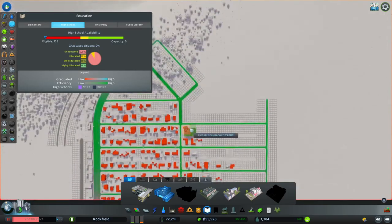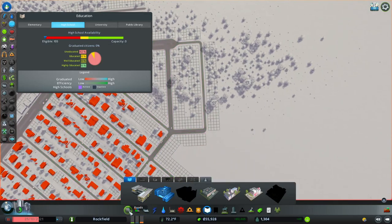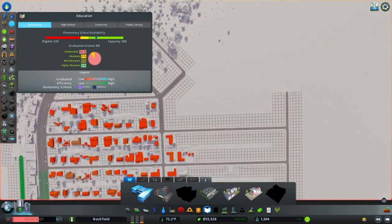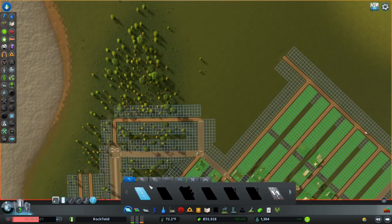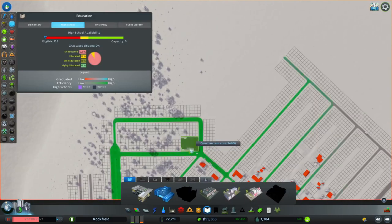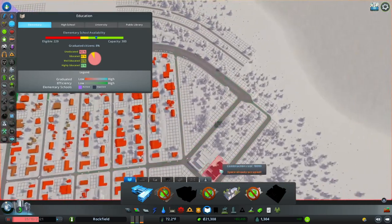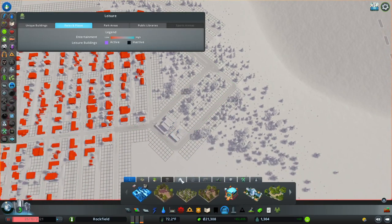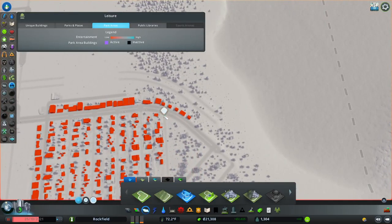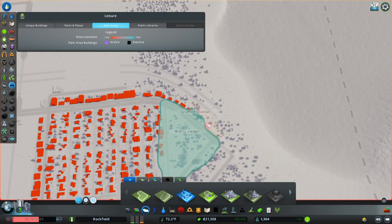With education it takes a long time for people to get educated, so I always put down the next level of education as soon as I unlock it, so people always have enough access to education facilities. I'm going to make a little education campus around here with our high school, which I'll put down after upgrading this road — high school on one side and elementary school on the opposite side, so they form a small education campus. Our garbage is still fine. I want to draw this park area — it's going to be our first park — and be a little bit nice with our districts.